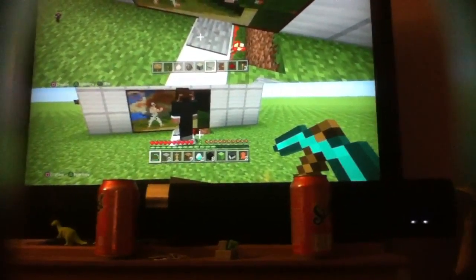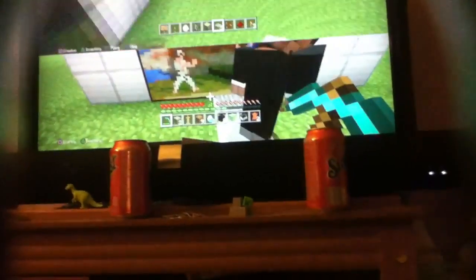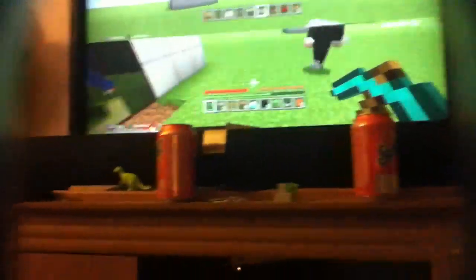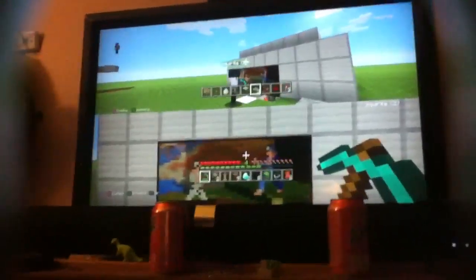Okay, so Jacob, here is his base which I redstoned and trolled. I am the top screen always. So Jacob, this is your base which has a secret entrance right through the painting, but I put a pressure plate there.